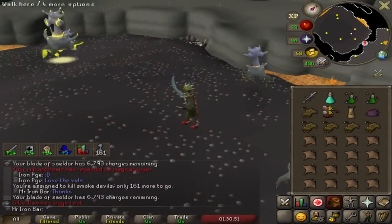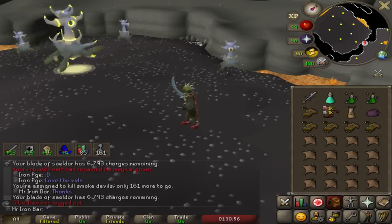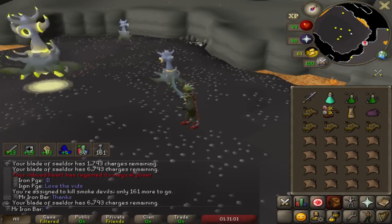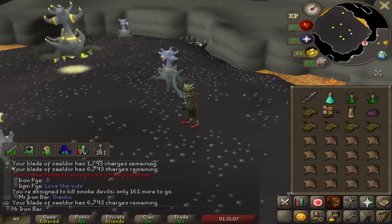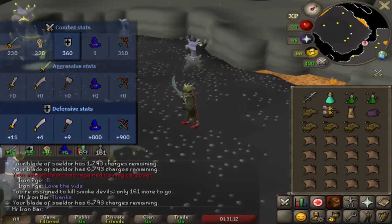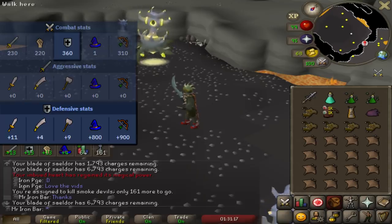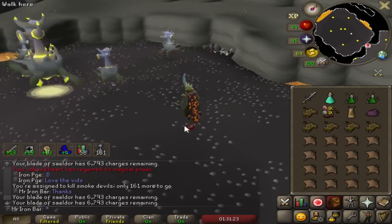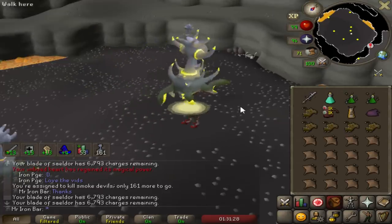Ashi found another place I could use the Blade of Saeldor - at the Smoke Devil boss. I usually use the Garazi Rapier, but the Saeldor Blade is technically a little bit better. It has 11 stab resistance and 4 slash resistance, so I'm a bit more accurate with the Blade. I've got charges for days anyway, so I'm not worried about running out. Definitely gonna do a task with it.